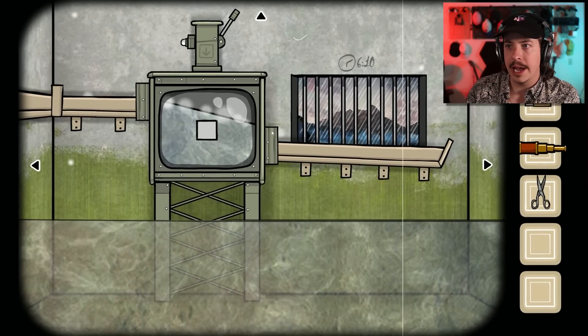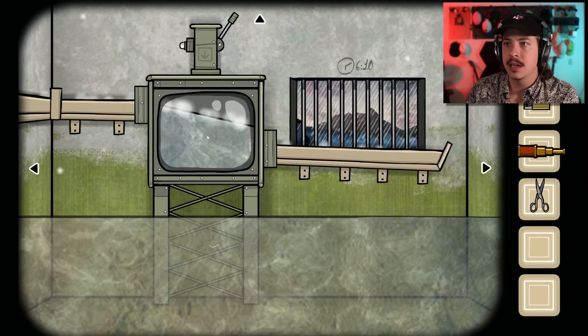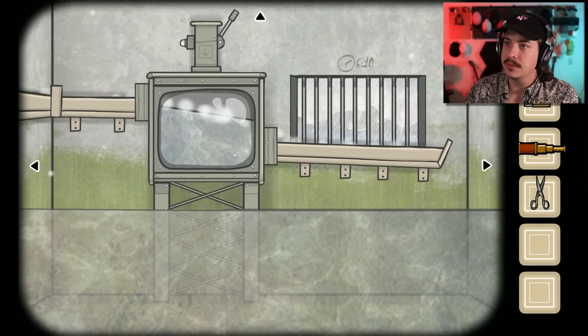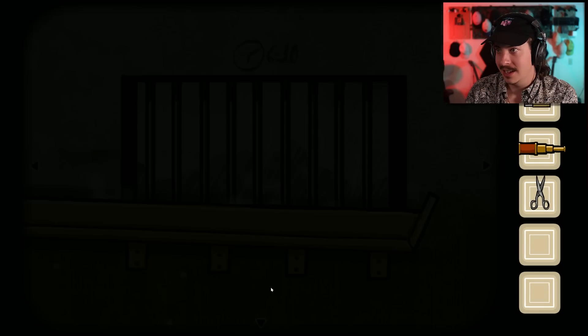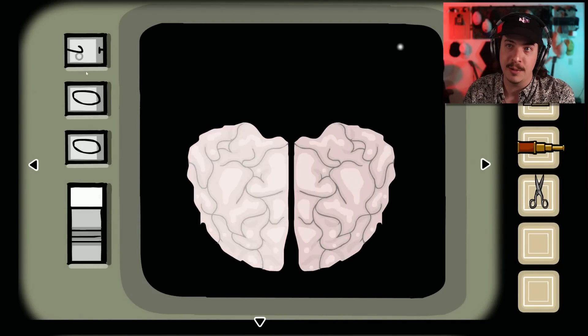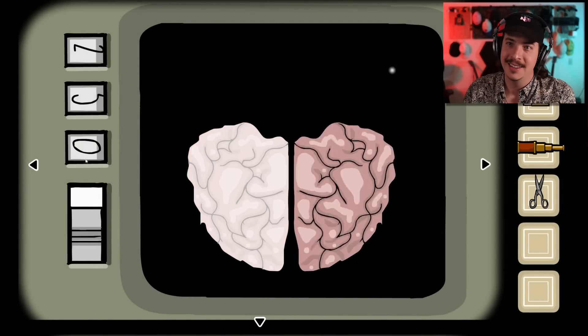Oh, okay, okay — I just needed to open up the thingy. Got it. Two, five, seven. Got it, got it. So her memories revealed the code that we need, which is two, five, and seven.